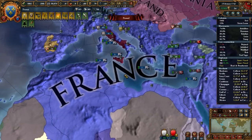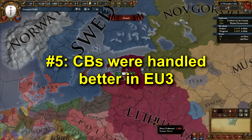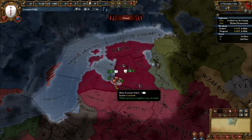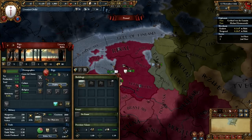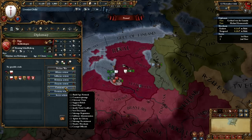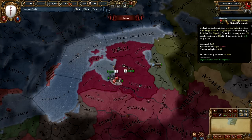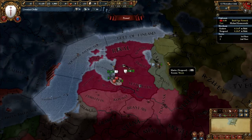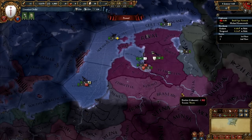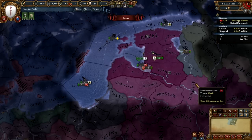Now that we've recapped the previous points, let's continue with the top 5. Number 5: CBs were handled better in EU3 than in EU4. This is one of the major contributing factors to blobbing in the early game. In EU4, you can look at any nation around you, and regardless of what they think of you, what you think of them, or any realistic reason for you to want to take their land, you can start building a spy network, and usually within two years you're going to have a strong enough spy network to fabricate a claim on that nation.